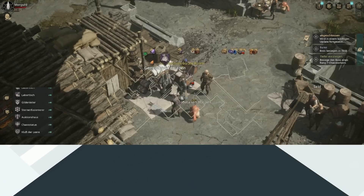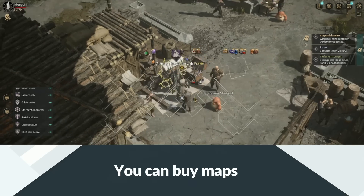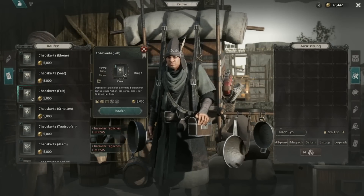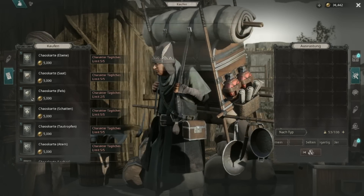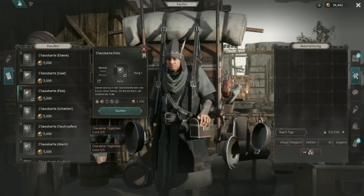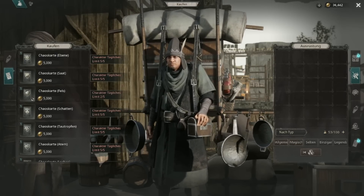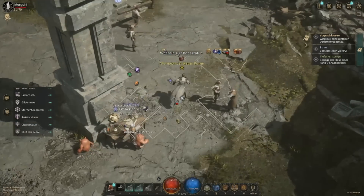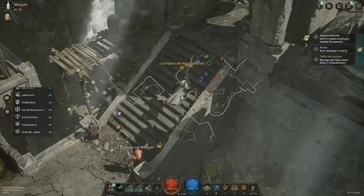If you don't have any maps to run or need specific ones for your dailies, go to the map vendor and just buy them. You can check which areas match your daily objectives there. You can also buy five specific maps per day — for example an open layout map I like running a lot. They cost 5,000 gold each, so it's better to only do this when gold allows, but it's a useful option.